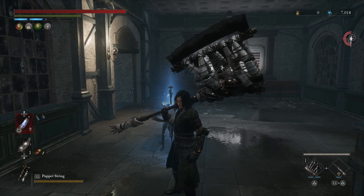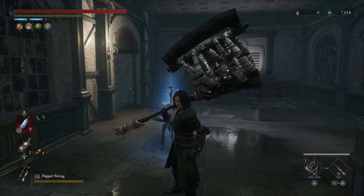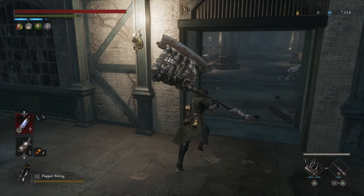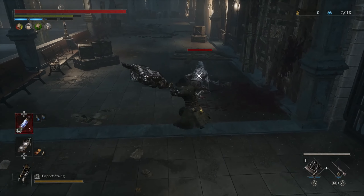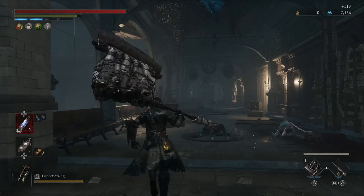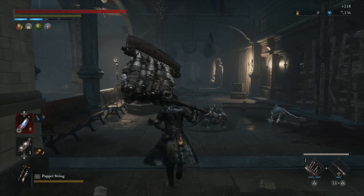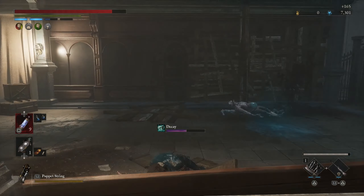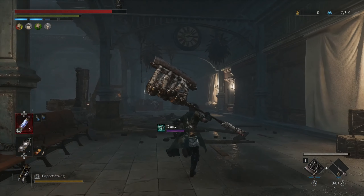Hello guys and welcome back to our one percent walkthrough for Lies of P, basically part 18 and the first part of chapter 9. I did change my build to heavy build as you can see, and let me tell you something — I'm not a big fan of heavy builds.